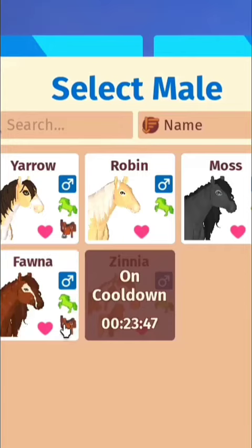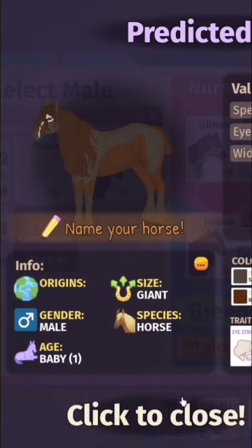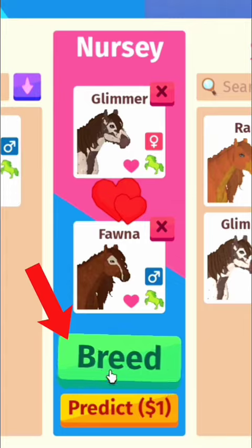Select a male, then select a female. Click the predict button and it will predict the foal outcome, then click close. When ready, hit the breed button.